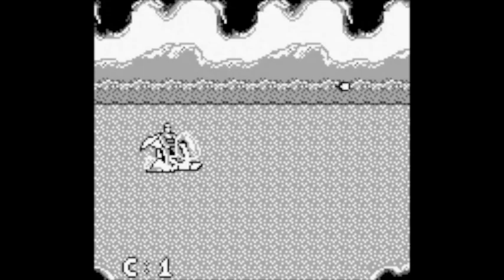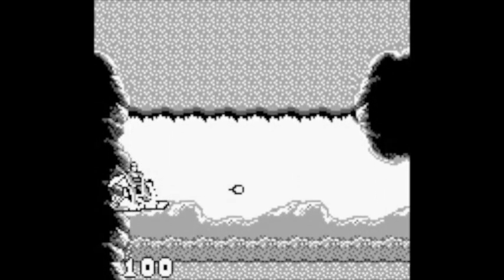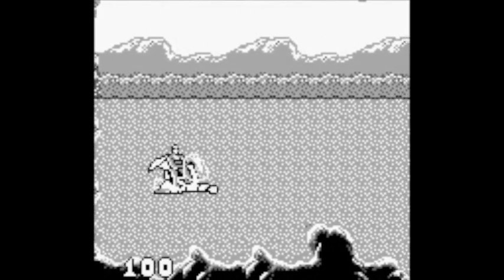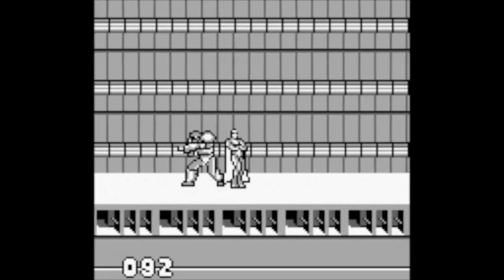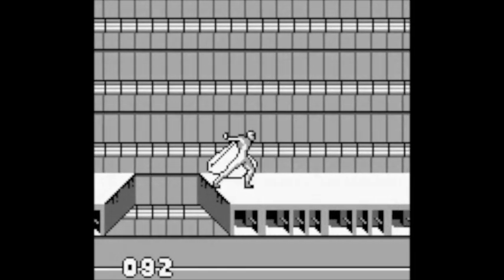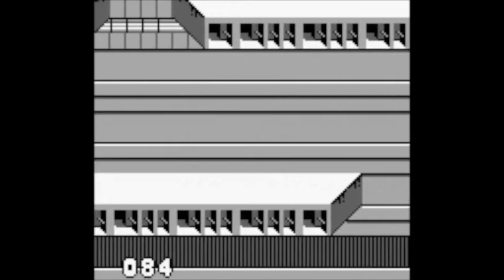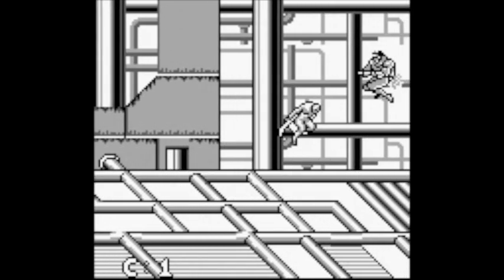Something that is a bit of a shame is that all of the characters are exactly the same apart from the way they look. They can each punch, jump, jump kick, and they have a projectile attack. So Cap throws his shield, Hawkeye uses his bow, and Vision and Iron Man have energy attacks, but there's actually no difference between any of them. They will do the same damage, so choosing your character just depends on who you like best. Would have been nice to have a few specials thrown in there, but this is the same for every version of the game bar the NES.